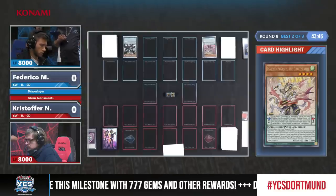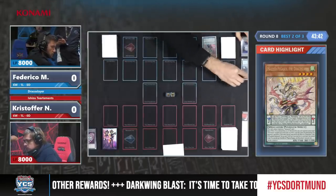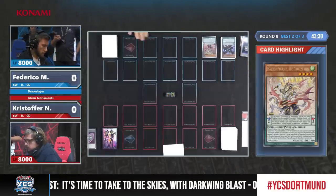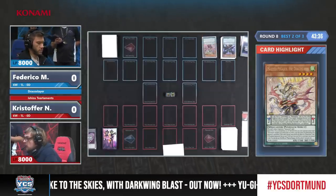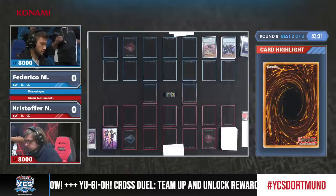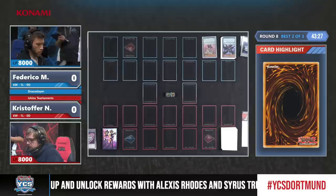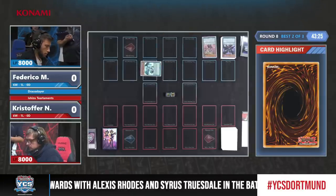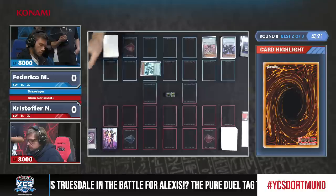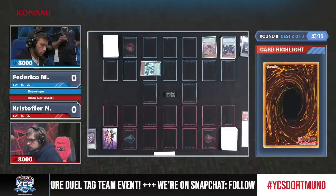He lost in top 8 at Euros this year to Ricca by Marcus, so he knows how playing decks that are a little bit less known can really push the advantage. As Christopher gets some explaining from the effects, Federico is going to have a pretty good opening — we see the Luster, so a great opening here.